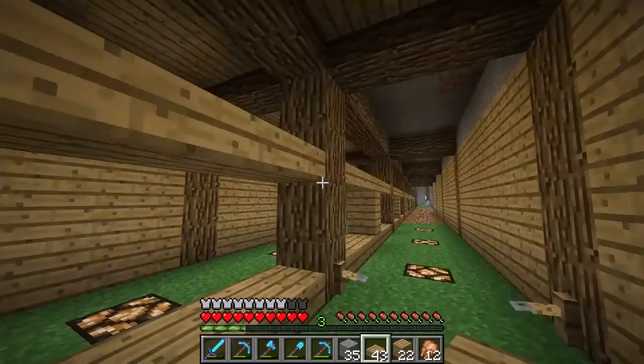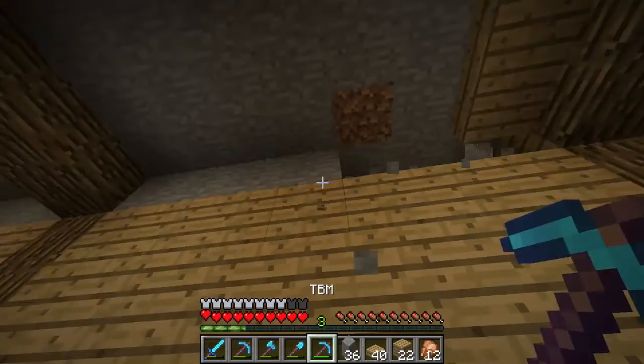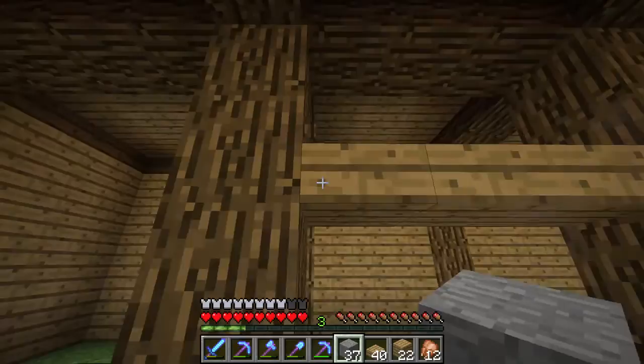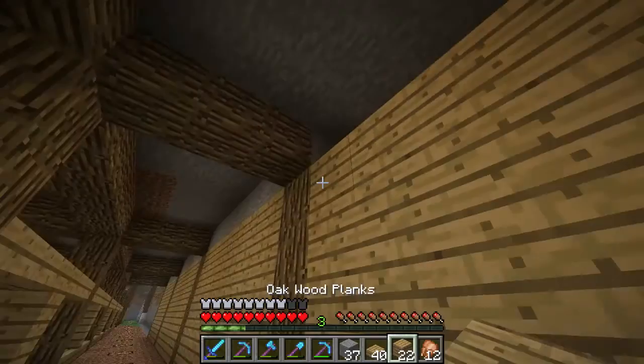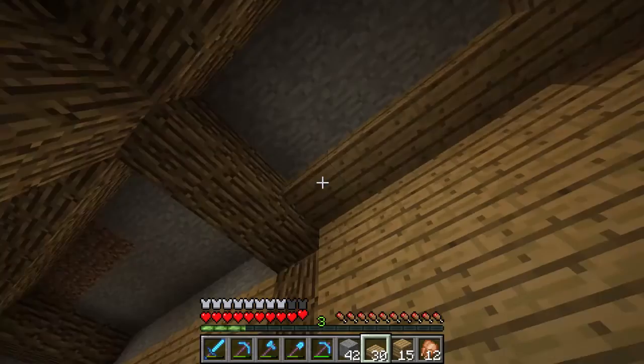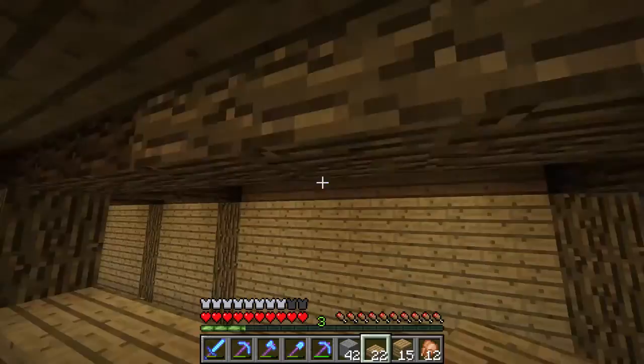I think this is looking good. The lighting bugs up there don't bother me much - it kind of almost looks like it's trimmed out on purpose. I'm using half slabs on the ceiling to save on materials, because this is an awful lot of oak wood. But that's how I wanted to make it look, so it's got to be done. Got to harvest it.